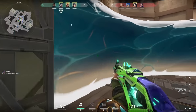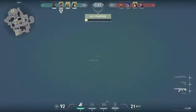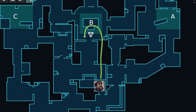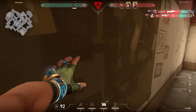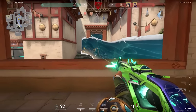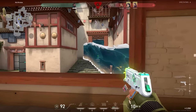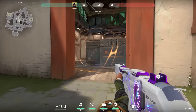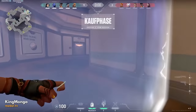Now let's talk about Harbour. When using your E ability, be careful not to cut off yourself. For example, if you plan to spike on B on Haven, use your wall from right to left and not left to right — otherwise you block yourself. It sounds obvious but you might make this mistake during games. The best trick for Harbour is to combine your smoke with the teleport of a teammate like Yoru or Omen, or of course the Gecko Wingman.